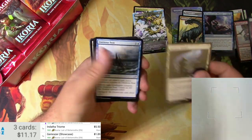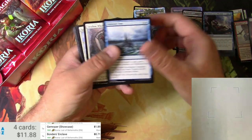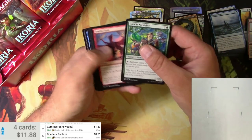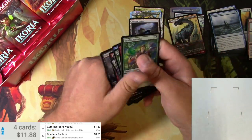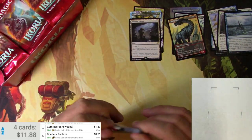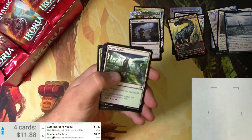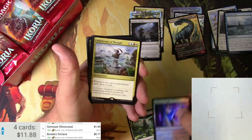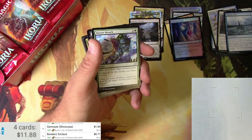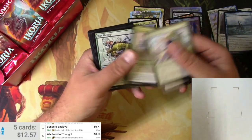Got a Bonder's Enclave and an Ominous Seize — that one's not so big. Uncommons, other notables, Commons, Tokens, Lands — you get them all in this set. Got a Jungle Hollow and a Foil Swiftwater Cliffs, and a Whirlwind of Thought, which is probably not a big one. I was right about that. It all adds up.